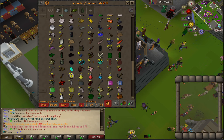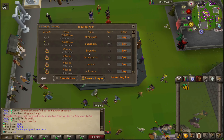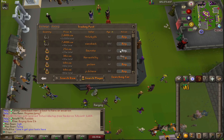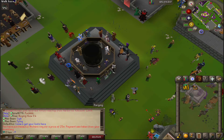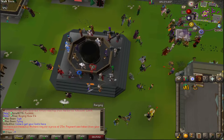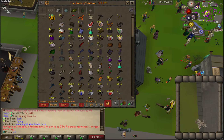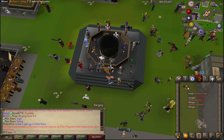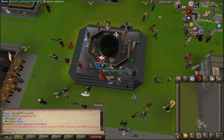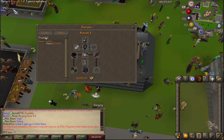Now actually back to business. I'm gonna pick up this super-cheap Archer's Ring for 1.5 mil, and then go sit at Nightmare Zone and imbue it after I save this as a Ranged preset.